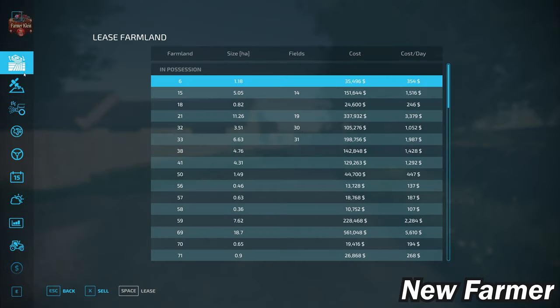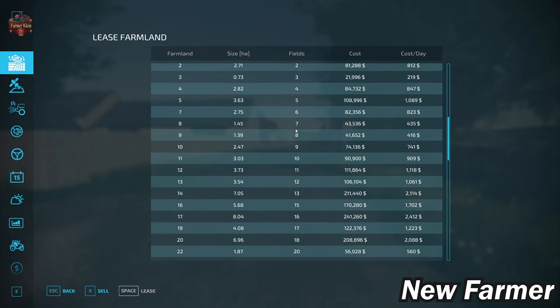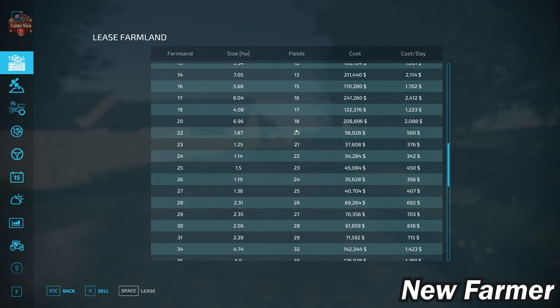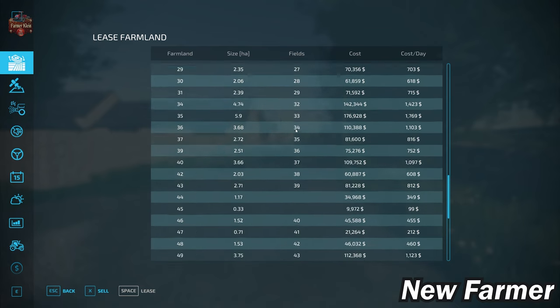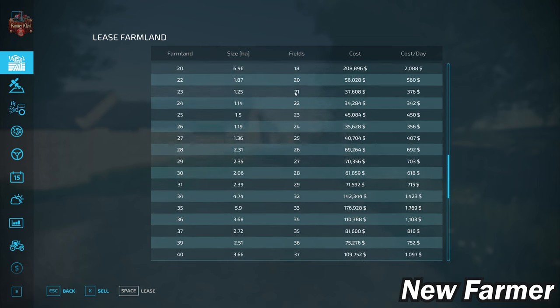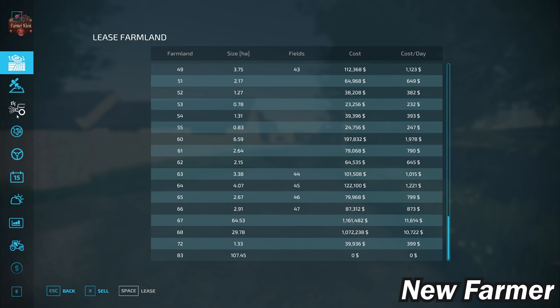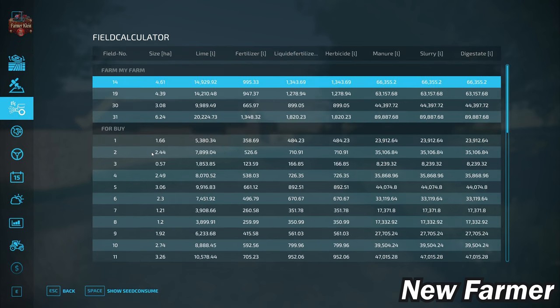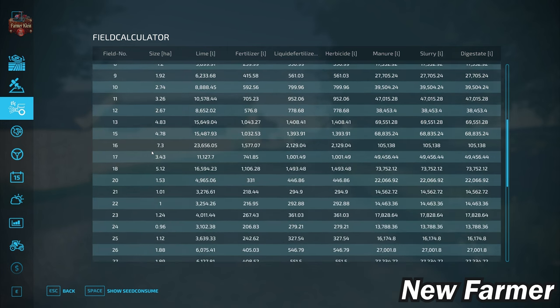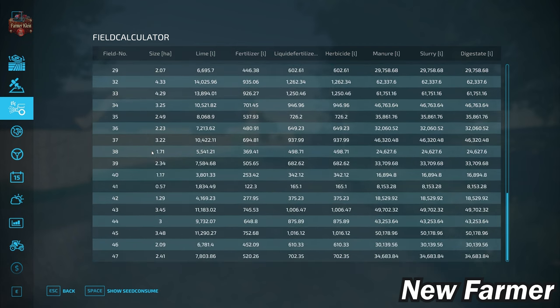The farmland lease screen shows all viable farmlands, how large they are, whether they include any fields, and how much they cost. The farmland and field numbers match one-for-one for the most part, until we get somewhere into the 20s where the numbers get a little skewed. The field calculator screen shows all viable fields and their sizes — we can cross-reference this with the farmland lease screen to figure out how much buying any particular field is going to cost.